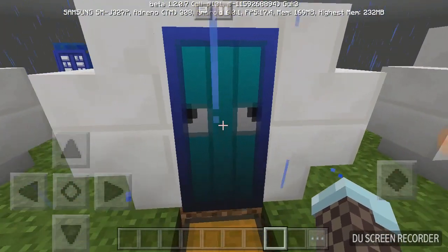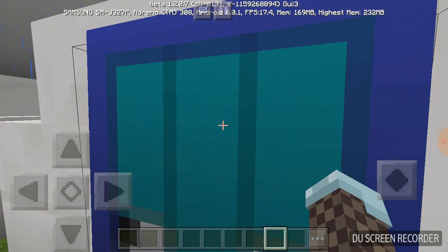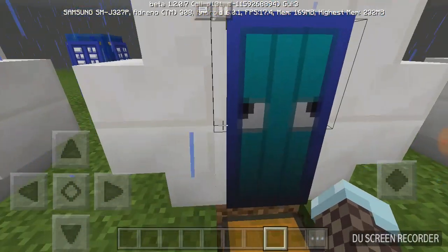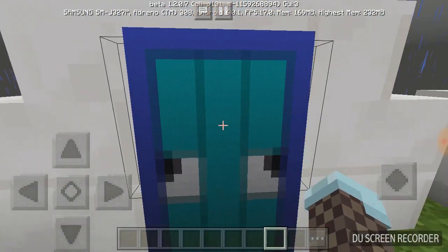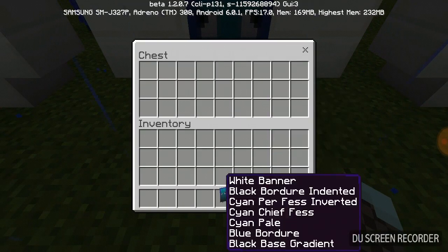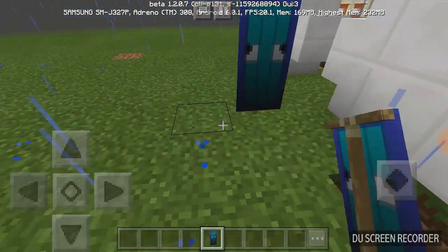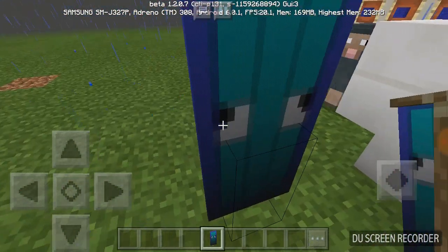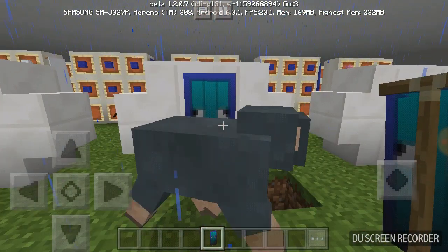Next up, we have a squid. So there is a bug right now where these lines right here aren't supposed to show at all, but they do anyway. I never put any black here, I just put blue, and it did that. So it's a squid, obviously, and this can't be used that much - it's a cool decoration, but it's not that usable.